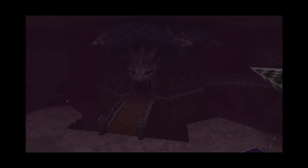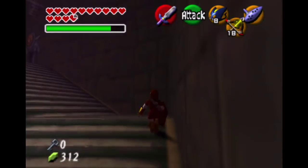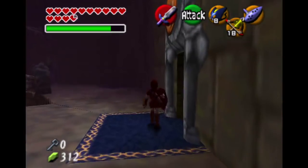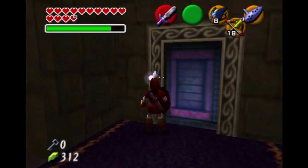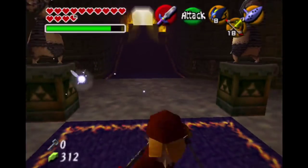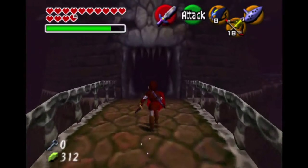Now the barrier is done, destroyed. Now I've got to get myself up to the path that leads into the tower. I need to go back into the main area. That's a spirit barrier. Here's the entrance. I want to find the door. There you go. Walk straight forward and make my way into Ganon's Tower.